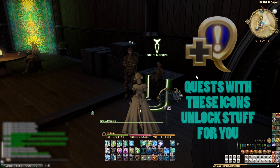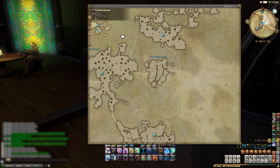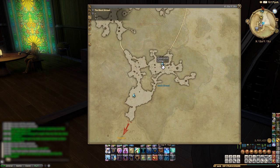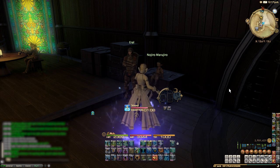Above his head should be this blue quest icon. Of course, it's not showing for me because I've done it already. Talk to him and take his quest, "The House That Death Built". This quest basically just involves you going to the South Shroud and talking with a few people, and before you know it, you'll be able to enter the Palace of the Dead.